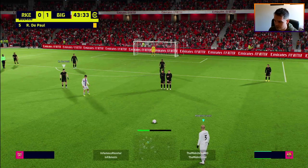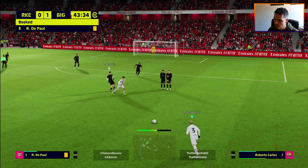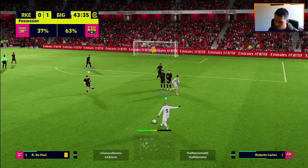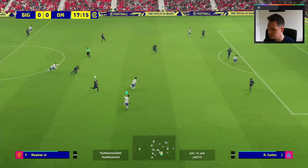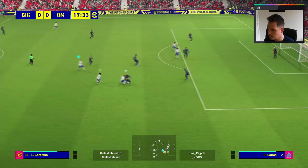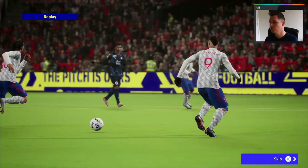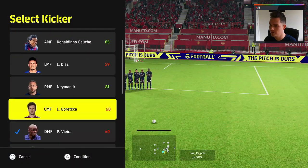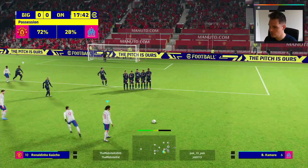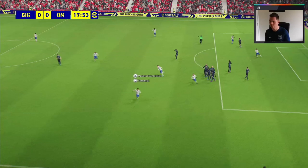Especially if his rating is up. Obviously, if you've got a legend or a really high rated free kick taker such as Carlos — who has been a beast for me once I figured out his power, spin and curl — or if you have Ronaldinho, Beckham, or somebody that can actually bang the ball into the net, you should be scoring seven out of ten from positions like this. Ronaldinho single-handedly got me up to Division One with eFootball 2022.